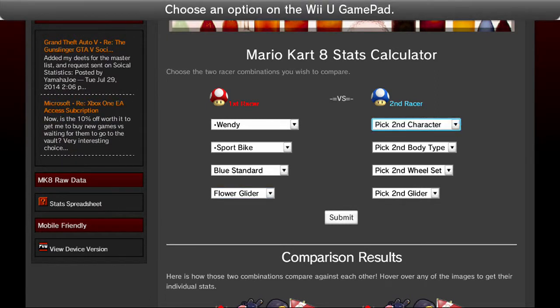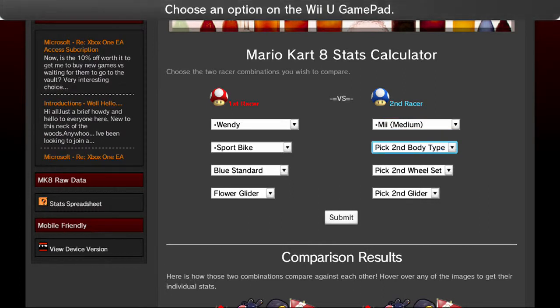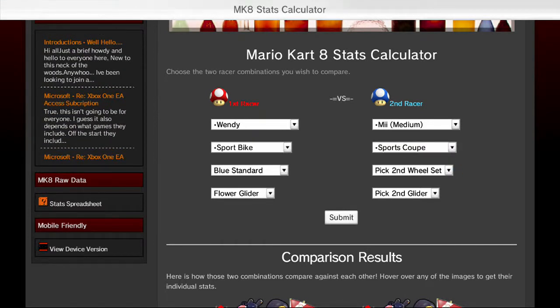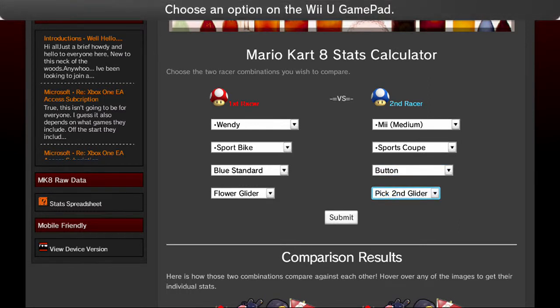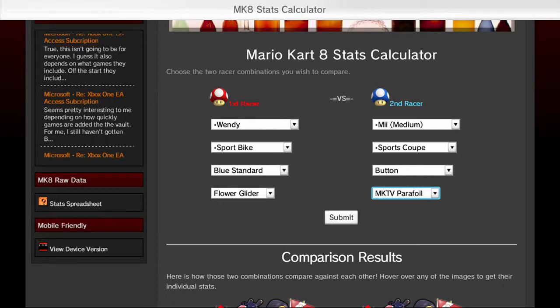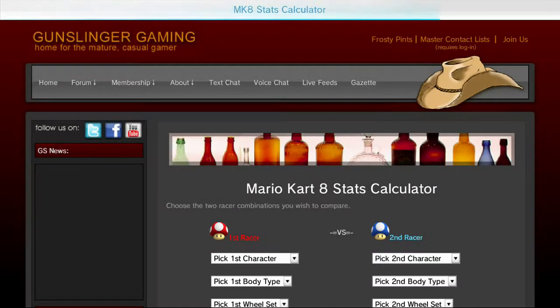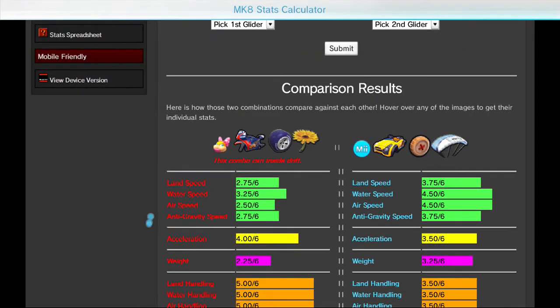Racer 2, I'm going to do the combo I always pick — not the best by any means, it's just my favorite. That's going to be a medium weight. Body type is a kart and it's the sports coupe. My wheel, I like the button. My glider, I keep it to the MK TV parafoil. So when you've got your two combinations, go ahead and just hit submit, then scroll down the page.